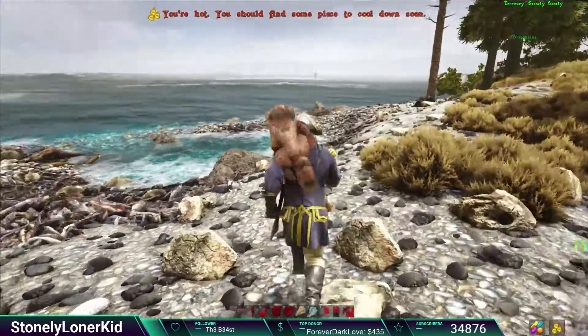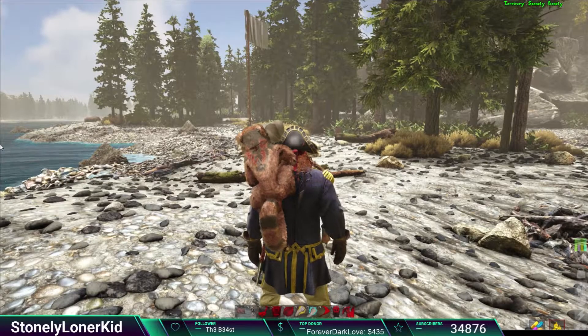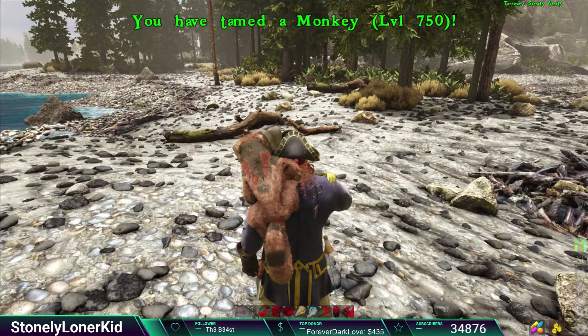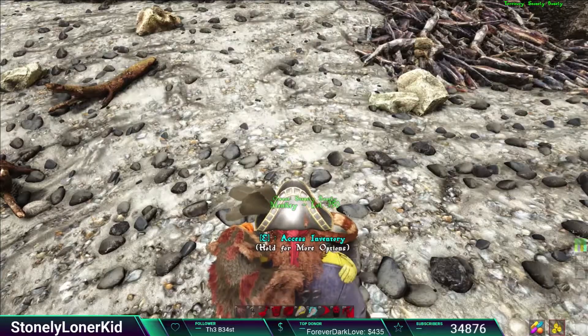So I want to show you guys firstly how to spawn in a custom level monkey of your own — it will be tamed, ready to go, and you get to pick the level. That's going to be: Cheat Space GMSummon Space Quotation Monkey Underscore Character Underscore BP Underscore C Quotation Space, then whatever level you want. If I type in level 500, it will actually pop out a level 750 because it comes with a 50% tame bonus. So there's my level 750 monkey, ready to go.